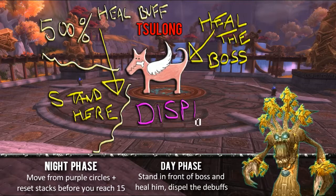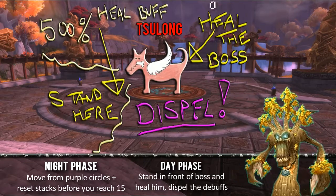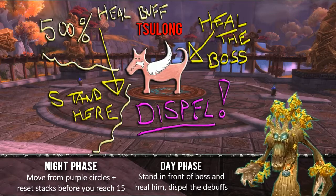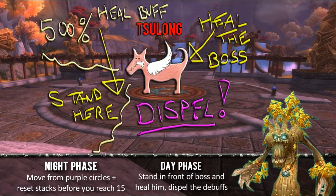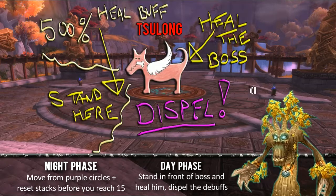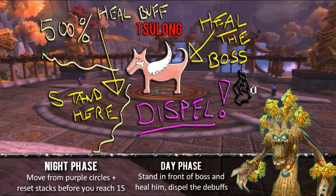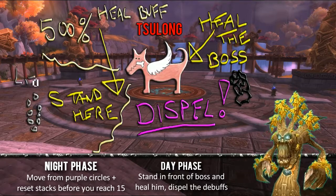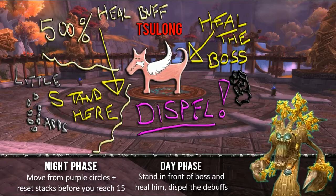The main thing as a healer that you must do in this phase is dispel Terrorize off Sulong. Set it up beforehand so that one of your healers is assigned to this. Watch for it on DBM, because the second it comes out you must dispel it — otherwise it does 5% damage to the boss. The whole point of this phase is to heal him up, because the more you heal him, the less health he has going into the next night phase. There will be big and small adds that spawn; they can cause a fear effect if they're around too long, but that's the DPS and tanks' job. Just make sure you get those dispels out — I can't stress how important that is.